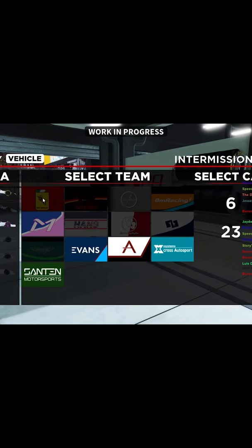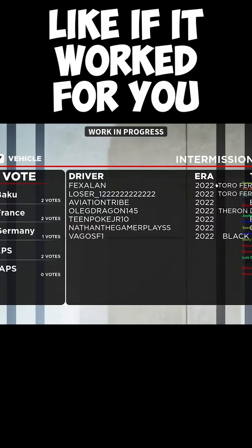If I go back to the lobby you're gonna see Fexalan Toro Furusha, which is the Ferrari, and I don't even have the car — I barely even have money for it. So that's how you do the glitch and that's how everyone can do it.